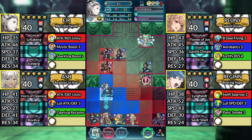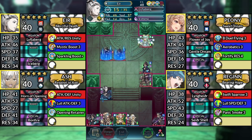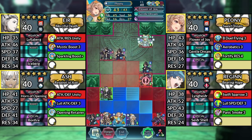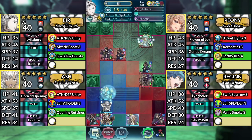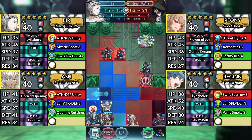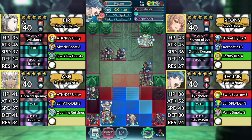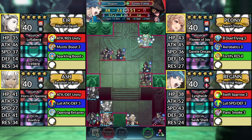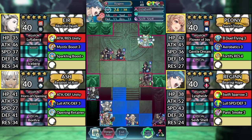For turn 3, move Air up one space and attack the Red Flyer. Move Peony up to the left and dance Air. Move Air to the left and attack the Green Fafnir. Use Regan and attack the Green Fafnir. Then have Regan stay in place. Afterwards, end your turn.